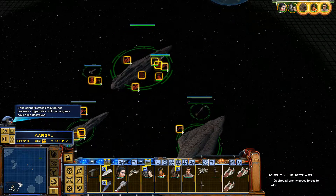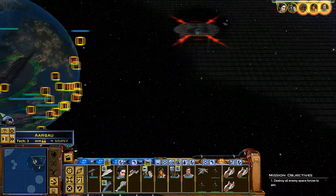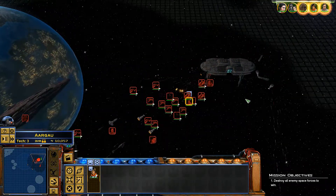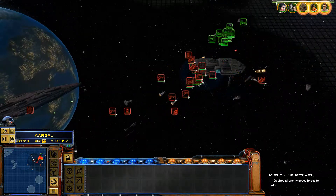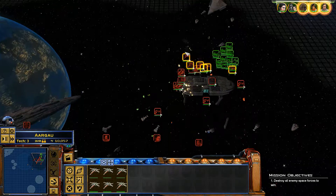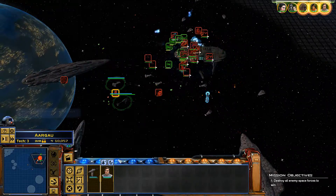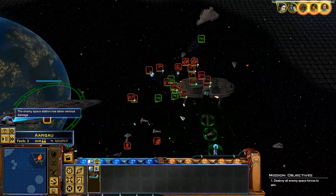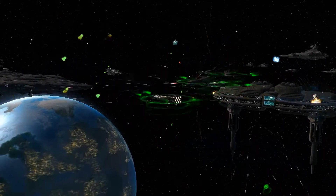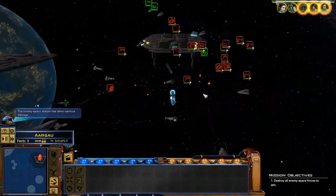Let me get in closer to this space station. Basically all I'm going to do is maximum fire on the space station and let everyone just attack the crap out of it. Take out one of the shield generators. Looks like we have a huge starfighter fleet over there — they're not engaging me at the moment, but they will be in a second. This is a crazy, crazy battle. Look at the amount of firepower going down on that space station and the smaller support ships.